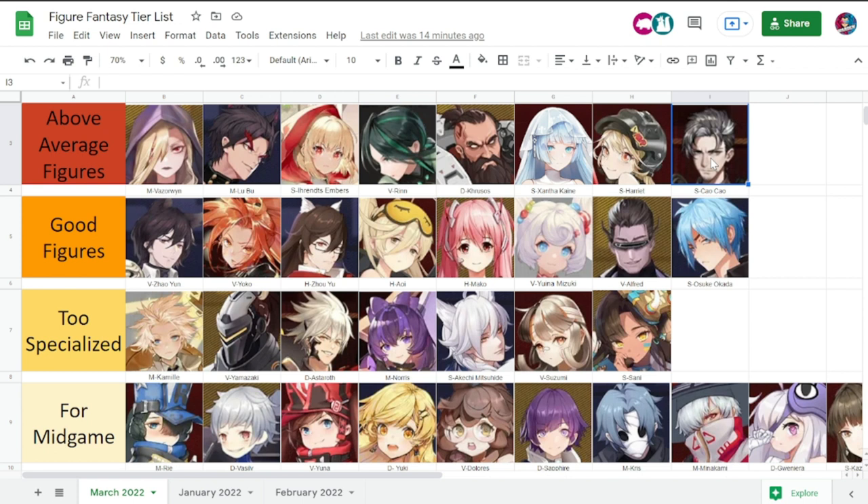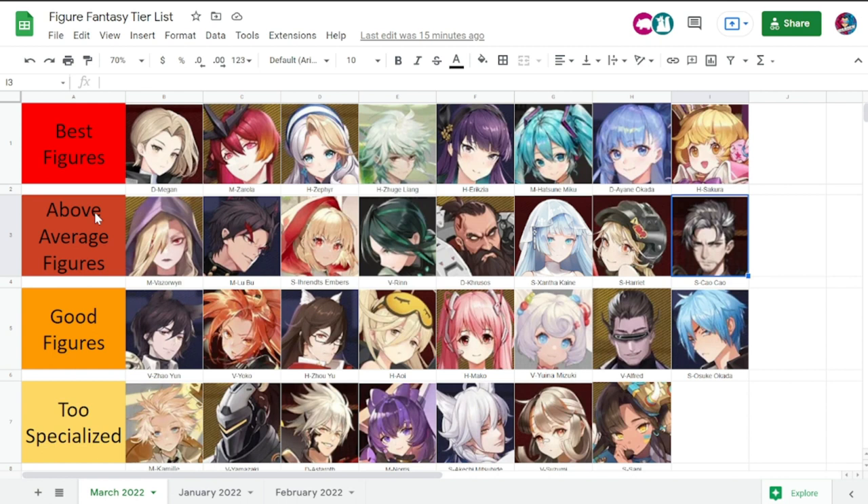The last above average figure is Chow Chow, a new figure who excels in giving poison. He will be one of the X factors in dealing with mobs, and also in the Azazel stage. AoE is sometimes not enough against mobs, but poison will really do wonders for your team if you build Chow Chow to deal a lot of damage with his poison.